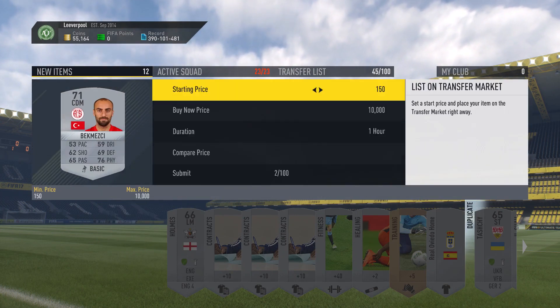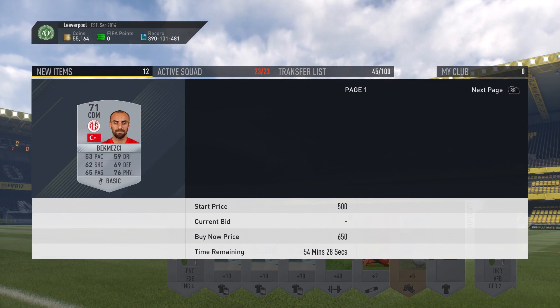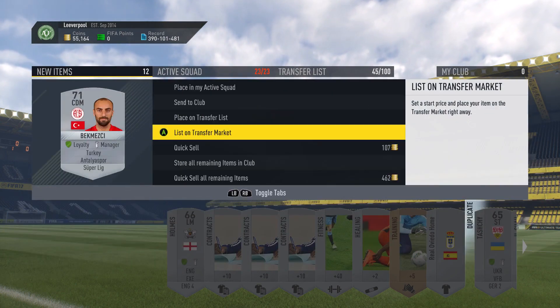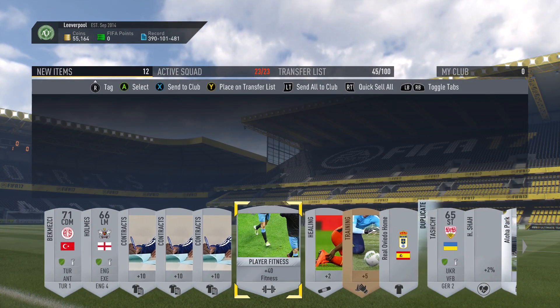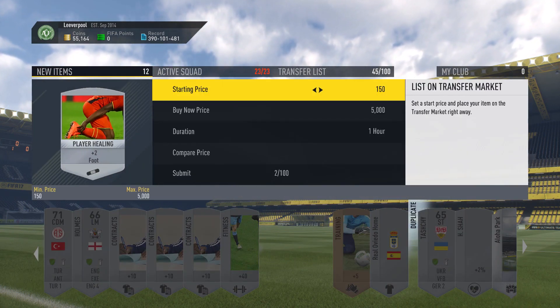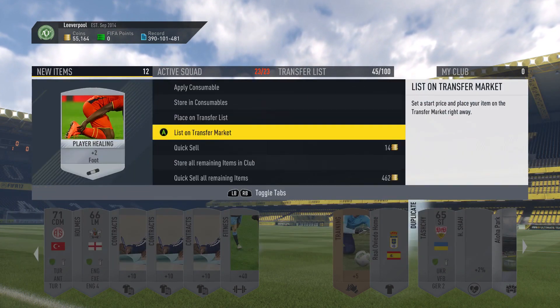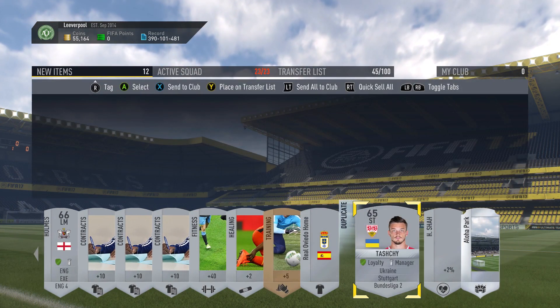So the first pack, we do get a super league player. There is a chance he sells — 1,400, 600. So we've got 500 on him. Then we get a League 2 player annoyingly. So that's 500, 700 from the fitness. And how much were these going for again? About 900 on those. So that's 1,600 coins in the first pack.